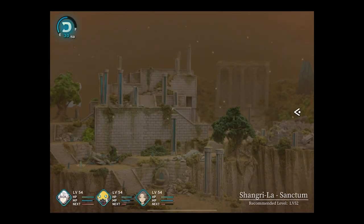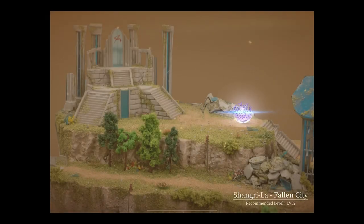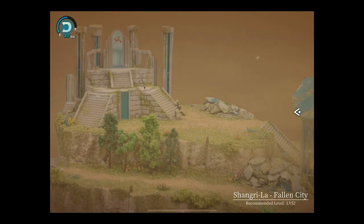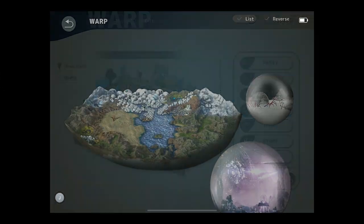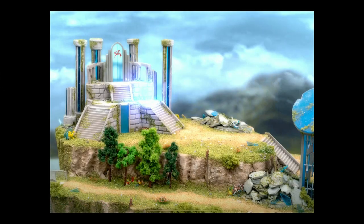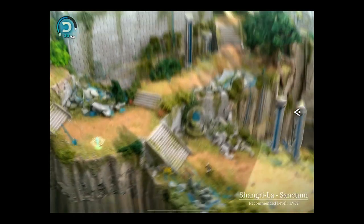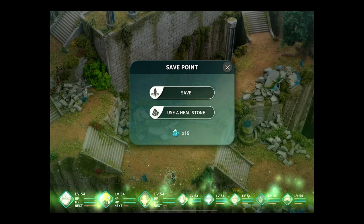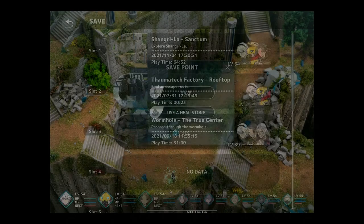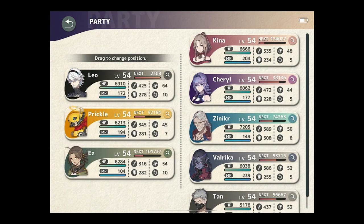Maybe we go back to that altar real fast. Elements — be gone, please and thank you. So hopefully that means nothing bad will happen to us. Go back up here, use a heal stone, it'll be fine. Prepared as we pretty much can be — we are prepared.